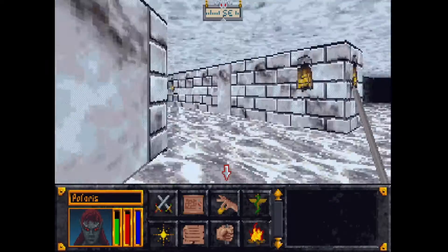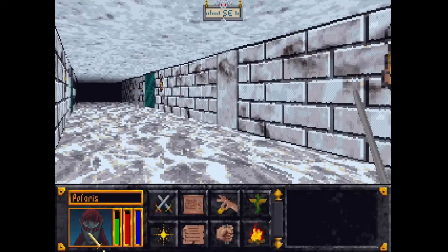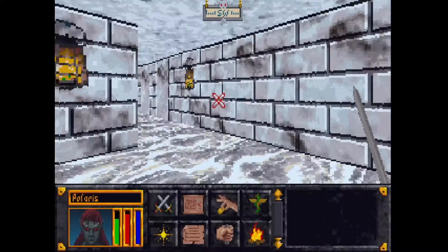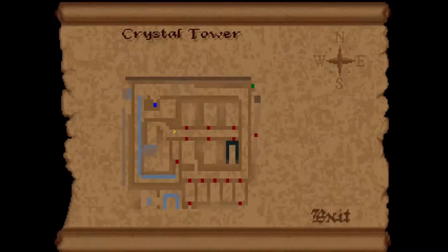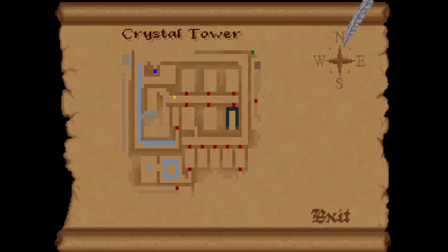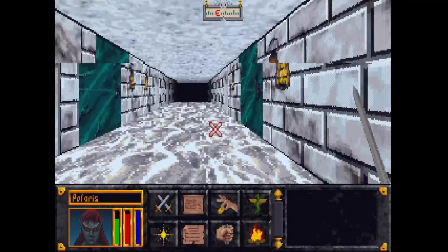I'm not that worried about acquiring stuff at this point — how much gold do I have? 80,000 — I think I'm good for a while. Repairs are like pennies. Okay, so we go back down that way and I guess we can go through there and eventually make it around.